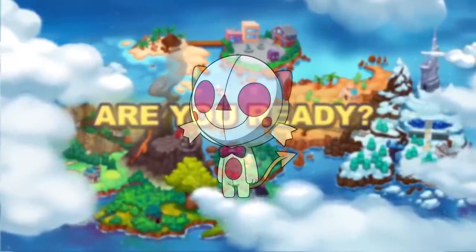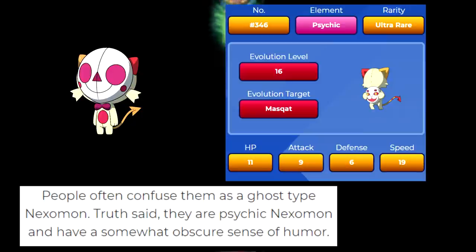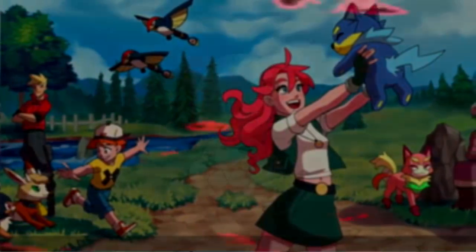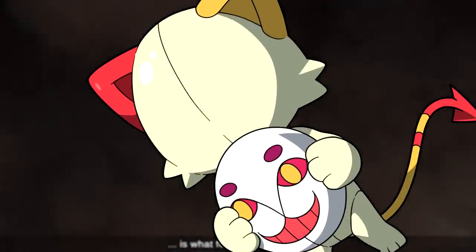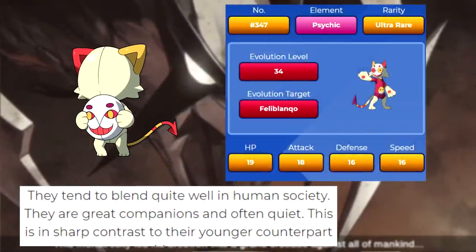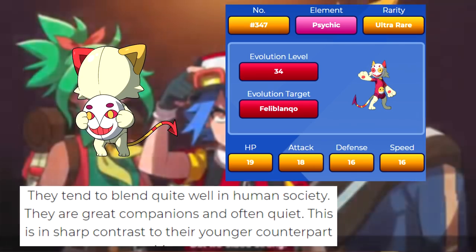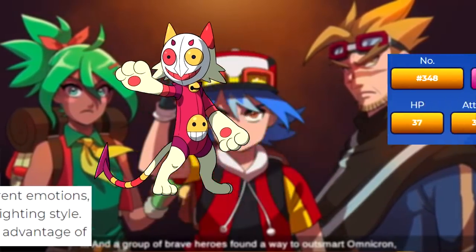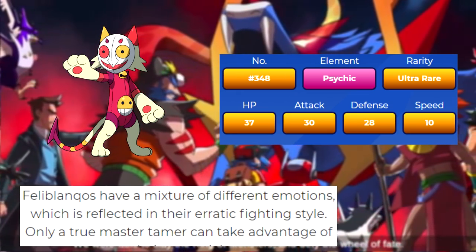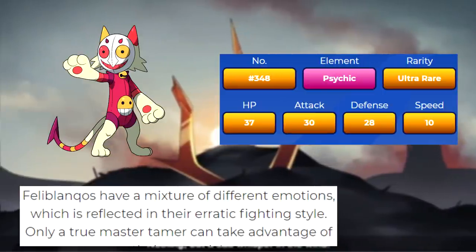Next up is the Psychic type starter — aka Nightmare Fuel Cat. Musqueety legitimately creeps me out, and apparently I'm not the only one because it's often mistaken for a Ghost type and apparently has an obscure sense of humor. When you level it up to level 16, you get Mascat. Mascat tend to blend in well with human society — quite a sharp contrast to its pre-evolution. It evolves into Filoblanco at level 34. Filoblanco apparently has a variety of different emotions portrayed through its erratic fighting style. Its stats are once again very similar to the previous starters.